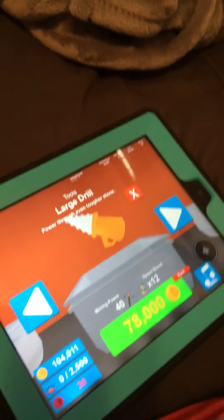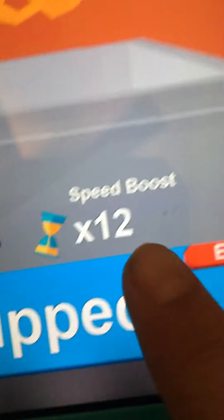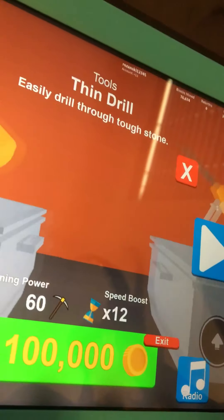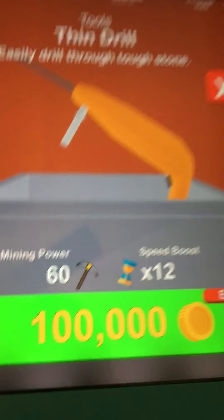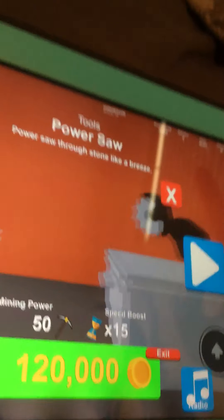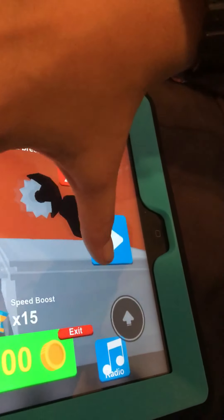Do what? I can buy my next tool — the large drill. Yes, I got it! Let's see its power: 40 power, 12 times the speed boost. This is 30 power and only 8 speed boosts. My next one — what, wasn't this like 100? I bought the wrong thing. I was supposed to buy this. We're trying to skip it, but... Comment down below which one I should get first, because I'm probably not going to get it in any of these videos.